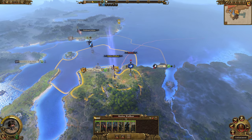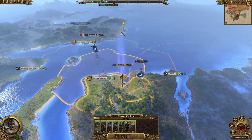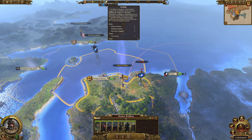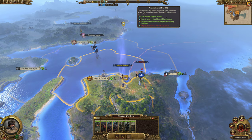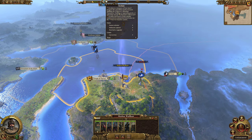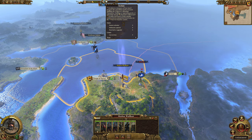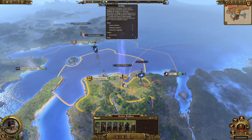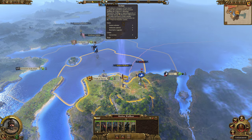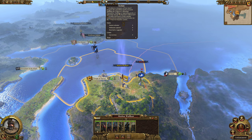Before we recruit, let's talk about the new mechanics at the top of the screen. We have our treasury and income — standard stuff — but then we have Acclaim, Hostility, and Imperial Supplies. The Acclaim resource has three factors that increase it and one that makes it go down. What increases it: hunters being unlocked, settlements captured, ports built or upgraded. If we lose territory, it goes down.